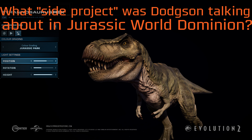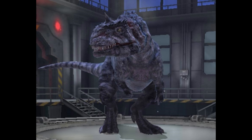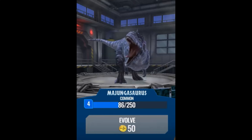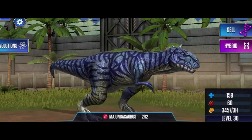Some new skins and variants we could see could be two new Majungasaurus skins — one from Jurassic World The Game and one from Jurassic World Alive. The Jurassic World Alive one is completely different from the one we have in game and would offer a different model for the Majungasaurus. The Jurassic World The Game version would make the Majungasaurus look more vibrant.